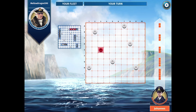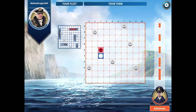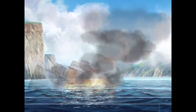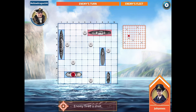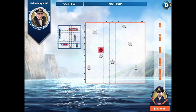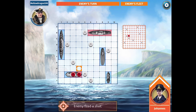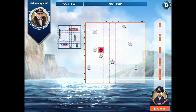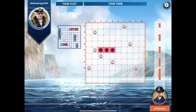I have a hit, so now I can go again. I don't know what kind of ship he has — it could be the two, the three, the battleship four, or the five. Let's go again — and that's a miss, so now it's my enemy's turn. He's probably going to sink my ship right now. Yep, he's sunk my ship — one of my five are down. He gets to go again and luckily hits another one of my ships. He's about to sink my second ship.